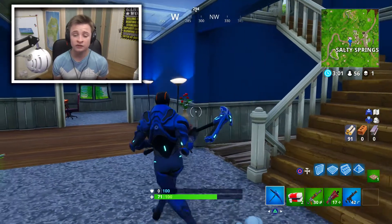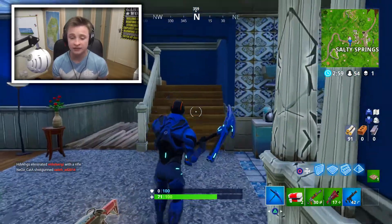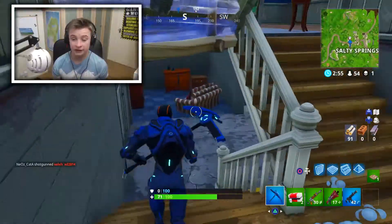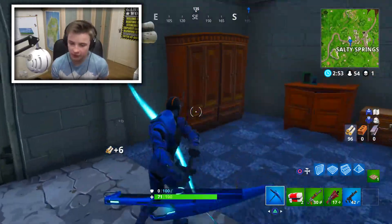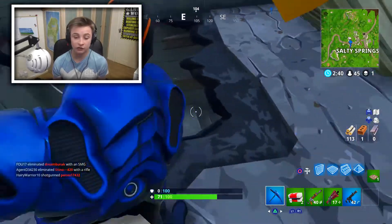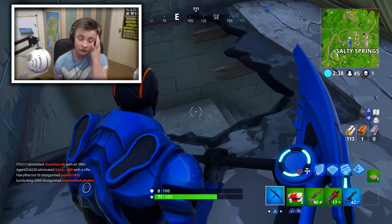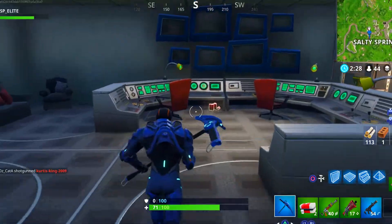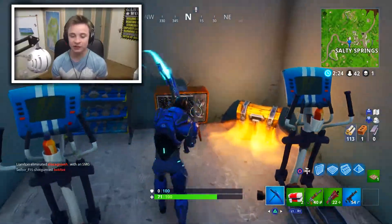Before Season 4, this house in Salty Springs only had an upstairs and a downstairs. But what they've actually added is another floor. If you go down these stairs, you're greeted with another living space, but that's not actually the hidden part. If you break these boxes, you're greeted with another hidden floor. Go down this hole and down these stairs and you're given another hidden base - which is pretty cool.